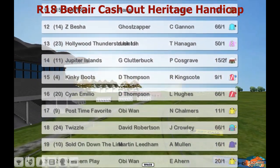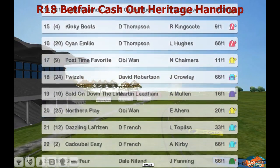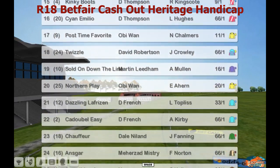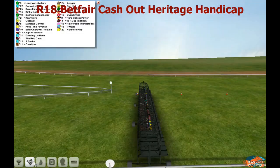The favourite Jupiter Islands for Grey Clutterbuck, 15 to 2, from not a bad draw. Barry 11, Kinky Boots, Sian Emilio, post-time favourite Twizzle, Soldon, Down the Line, Northern Play, Dazzling Frizz and Chauffeur is another.